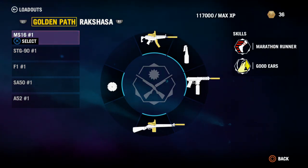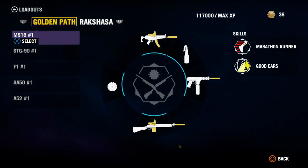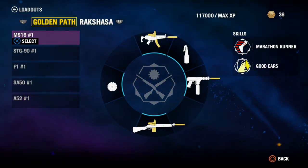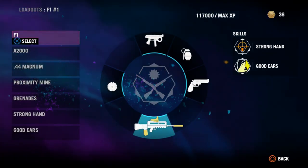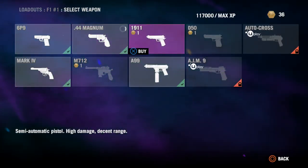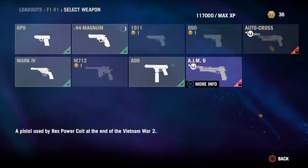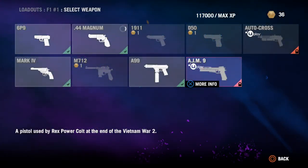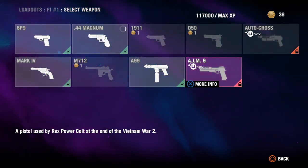Hello everybody and welcome back to a brand new video on It's Hadley. Today we're looking at Far Cry 4 loadouts. Some of you have asked: how do you get these UPlay points? If you look at one of these loadouts, it says 'UPlay pistol used by Rex Power Colt at the end of the veteran tour,' but if you click on it, it says earn UPlay points. Some loadout items are locked with 'UPlay' on them, so how do you earn these UPlay points?